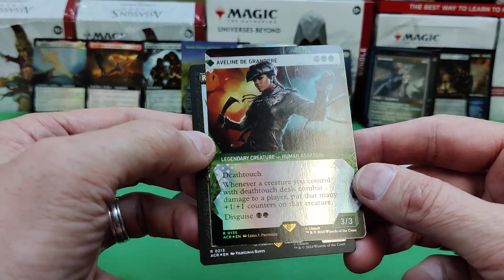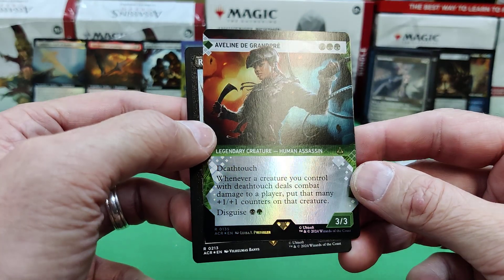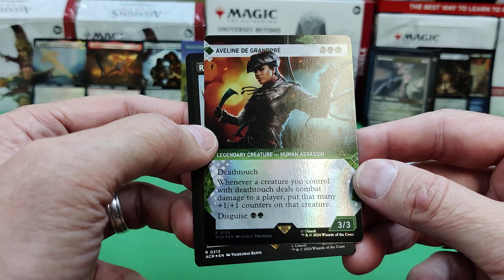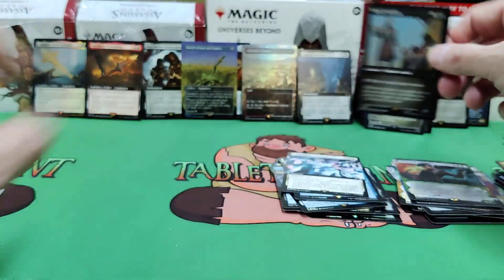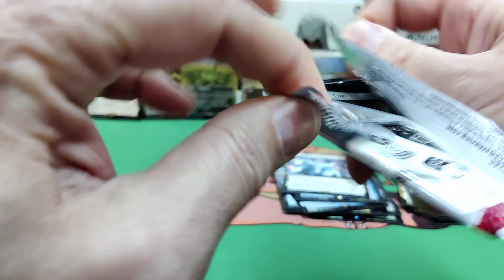Aveline de Grandpré — deathtouch. Whenever a creature you control with deathtouch deals damage to a player, put that many plus one/plus one counters on it. And it does have disguise. There's the Royal Assassin and the etched foil. A lot of etched foil in these packs.